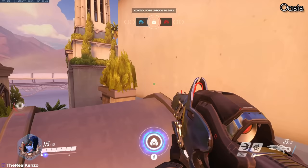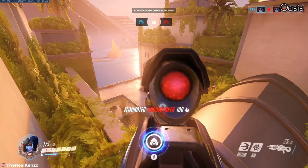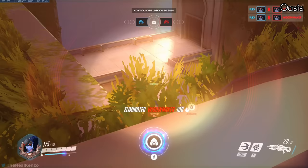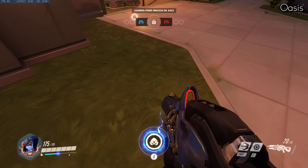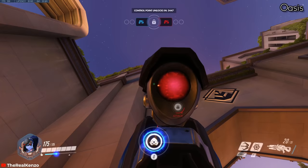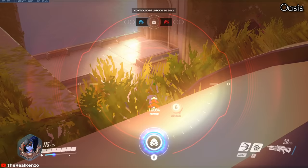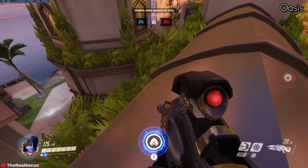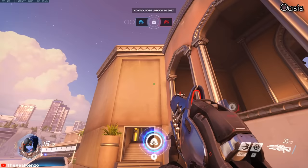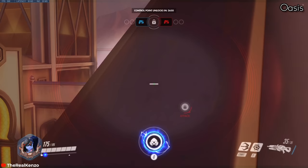Next up is Oasis. You can grapple above the point on both sides to either hold the spawn or hold the point — just land in the corner on the top. This is possible from both sides, so you can grapple coming directly from spawn and hold on the point. On the other map of Oasis, by the coast behind the map, you can grapple and balance yourself on top of the roof, which gives you a good view of the high ground.